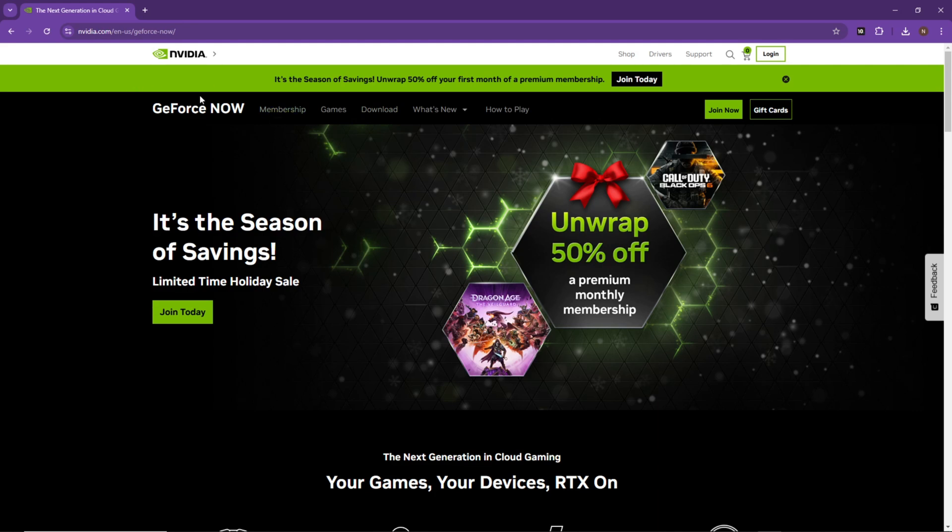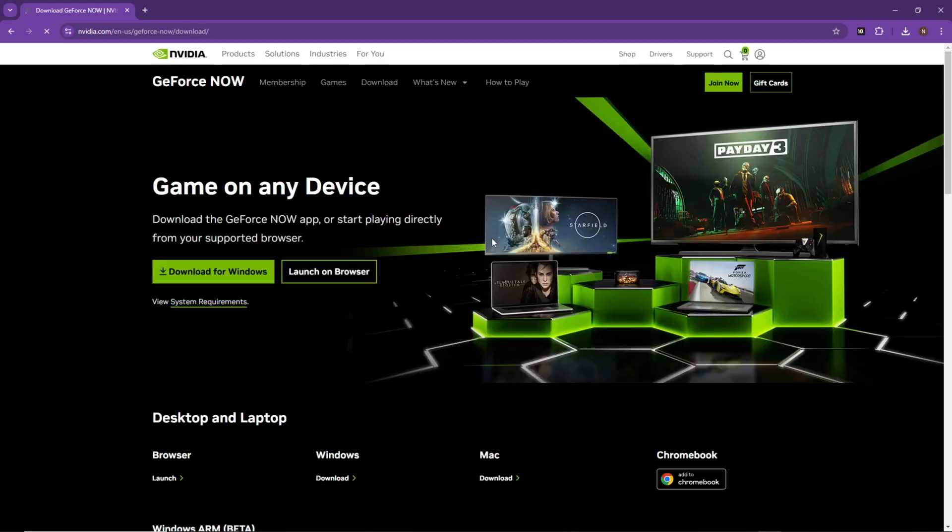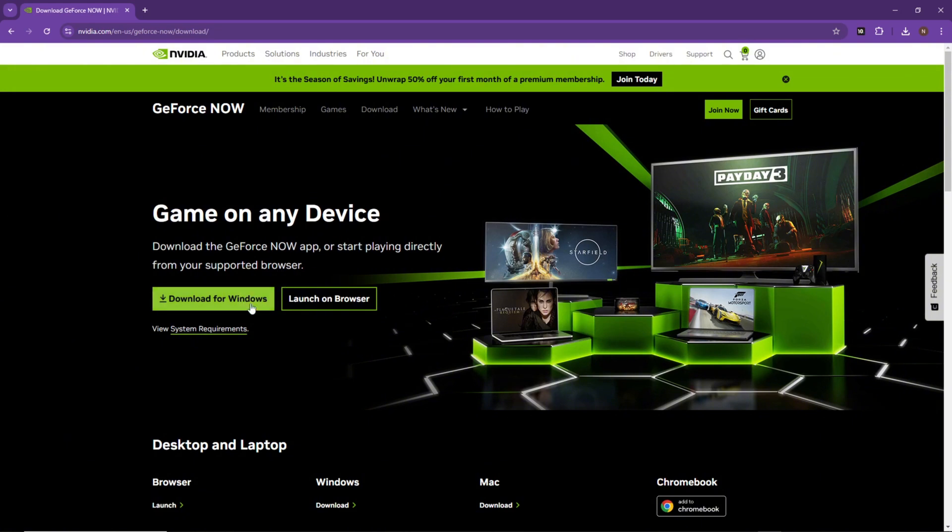Step one: you're going to search up online for GeForce Now. You're going to do all the usual stuff — log in, sign up, create an account — and then go to download and download for Windows or Mac or whatever. You can also do this in a web browser, which is honestly pretty amazing.